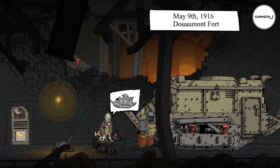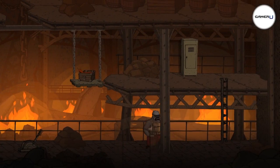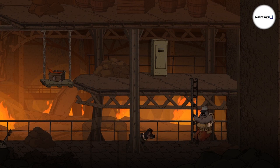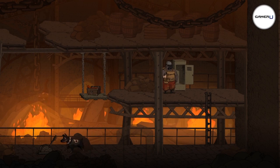Just to the right of the tank here will be a doorway. Go ahead and go through that and head to your right. Climb up the ladder and in this locker will be the second item. Again, I'm not actually picking this one up in the video.